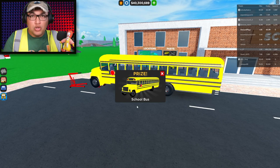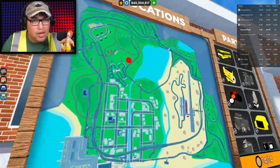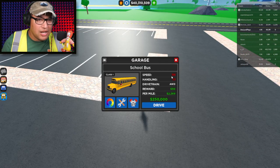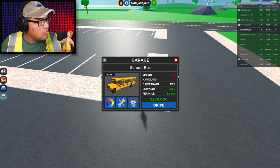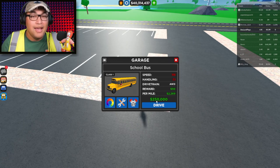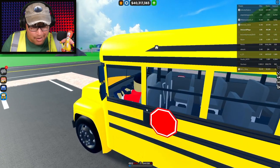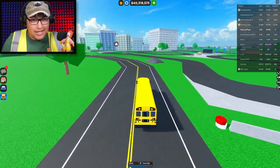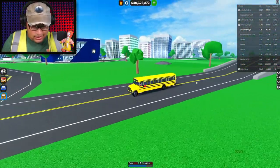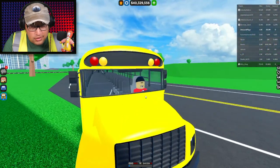Look at that — we got a school bus! Let's see if it actually drives like one. We collected all 14 pieces and this bus looks pretty legit. It goes 115 — that's not exactly accurate. Handling 7.1, all-wheel drive, 250 thousand dollars — yes, a school bus can cost that much! It kind of does drive like a school bus. Let me see if we can activate the lights — the reds — no, that would have been cool though.